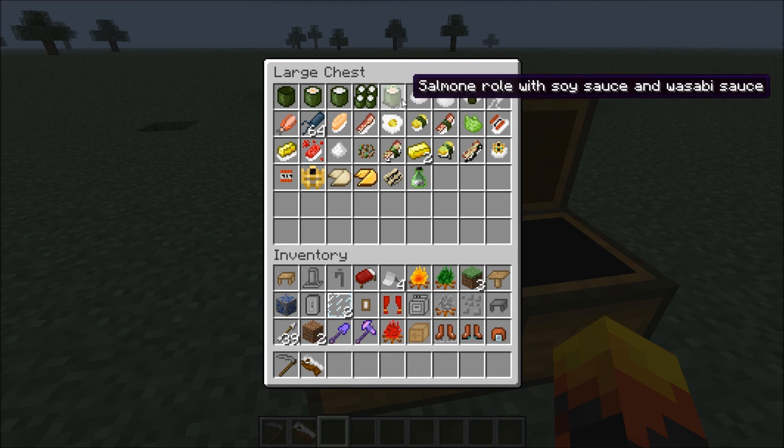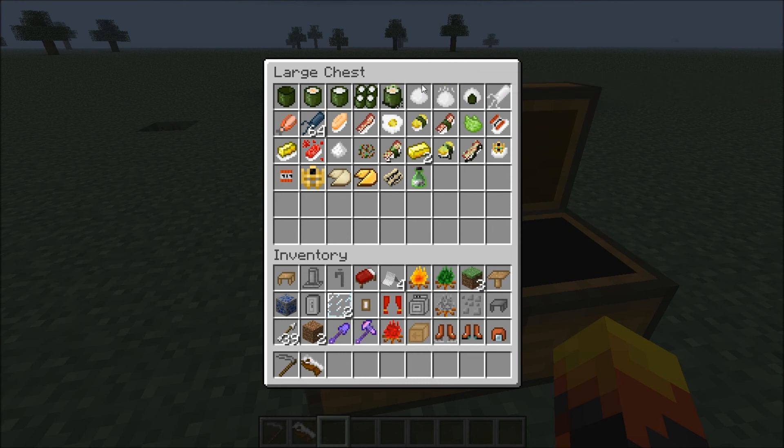There's a salmon roll with soy sauce and wasabi sauce. Once you harvest the rice you can cook that rice, combine it with nori leaves — which is what you get from kelp — and make the classic rice roll that you see people eating in animes and whatnot. Apparently you can cook squids now, so you can capture squids raw and then cook them. And you can capture fish and fillet them.